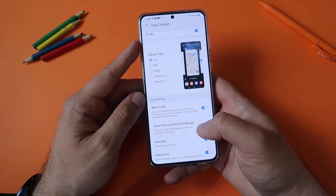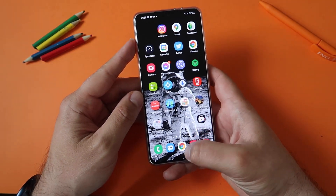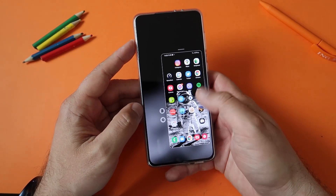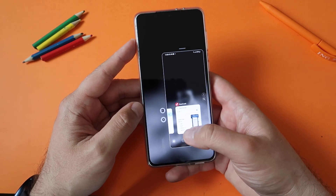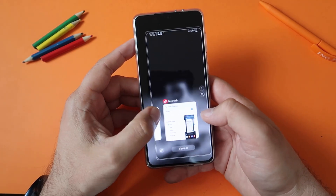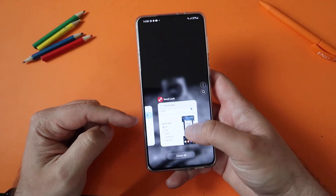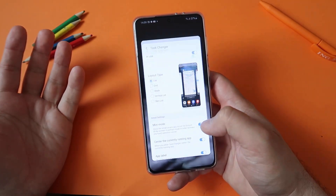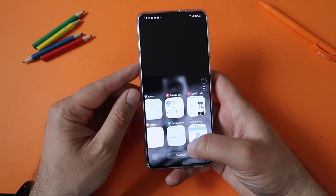Samsung is really stepping up their one-hand operation game. Let's test it with real one-hand mode - Samsung's built-in one-hand mode goes like this, and then you go to recent apps. But you know what? You'll probably not need the one-hand mode as often if you just use mini mode, because it's really so convenient.